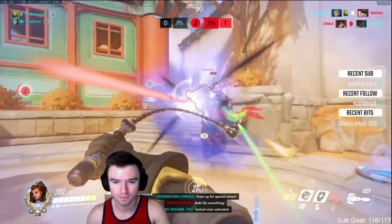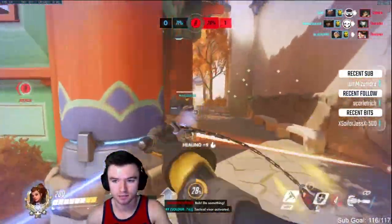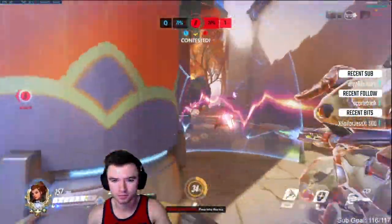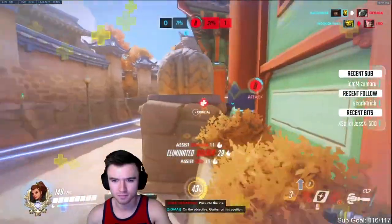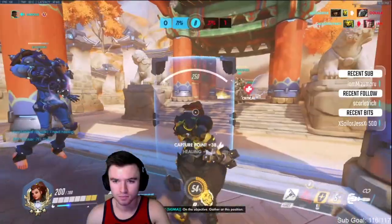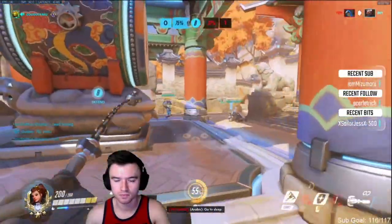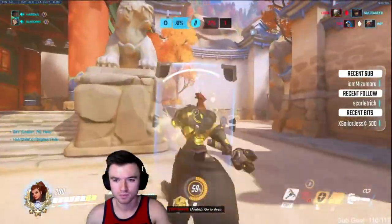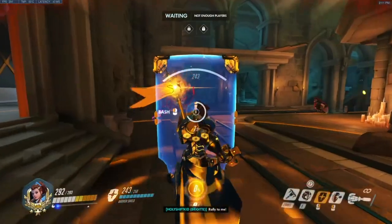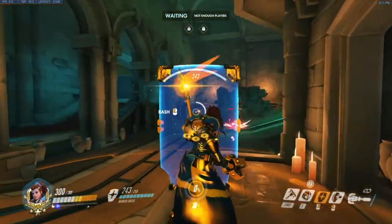Using Rally defensively can also be good in Double Bubble if the enemy team nanos Winston or if they're just hard diving. You can easily help your other support with a pack, stun Winston, and give everyone armor to completely carry the fight and shut down their dive. Rallying offensively and taking space can also be very strong — it just depends on when you have Rally and what the situation is with their ultimates. I like rallying engaged into a fight to take space easily from a monkey and aggressively stun him if he's holding in a close position.